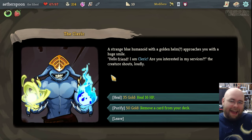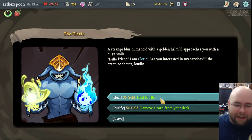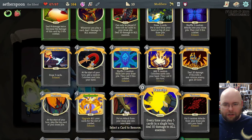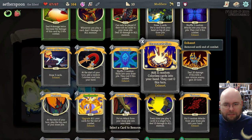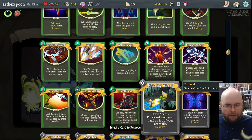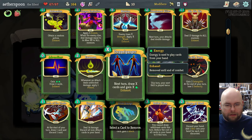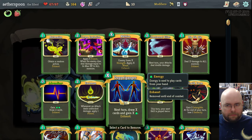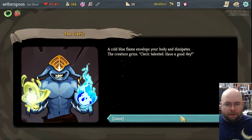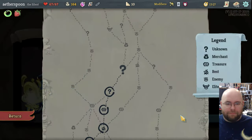'Hello friend! I am Cleric!' Cleric will either heal or purify you for some gold. I will, in fact, trash a card. I'm going to trash Doppelganger — it's the one I will never use. 'Blue flame envelops your body.' 'Cleric, talented. Have a good day!' I can't speak today.